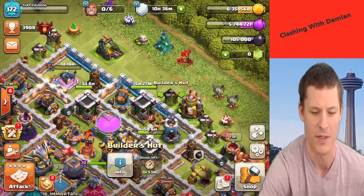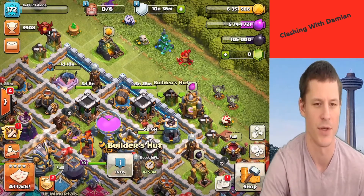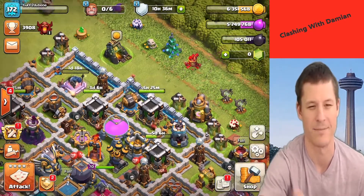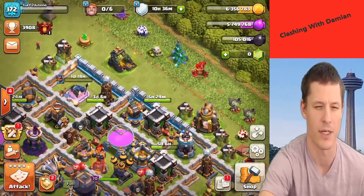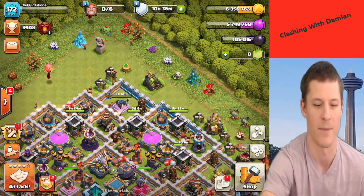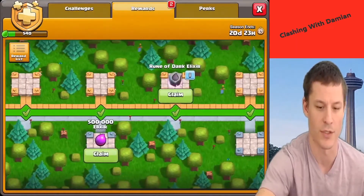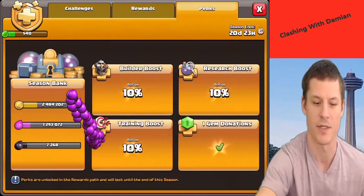All right, that's awesome. It's one day and 18 hours, and we have just short of two builder potions so that's gonna take off 20 hours. So 20 hours from one day 18 hours - I think that takes it down to 22 hours. Yeah, 22 hours she'll be done. One day and then she'll be level four, and then we can get her to level five with the dark elixir I just collected.